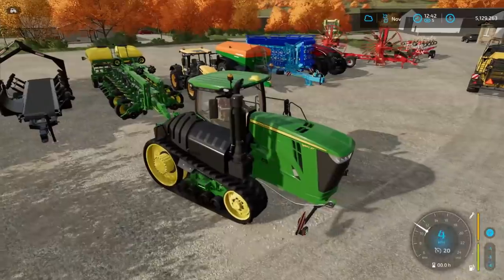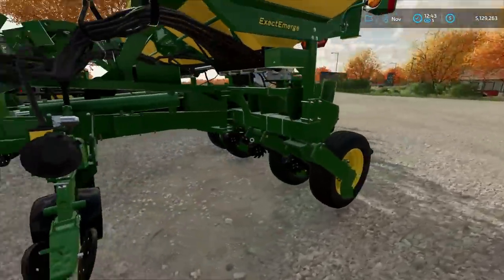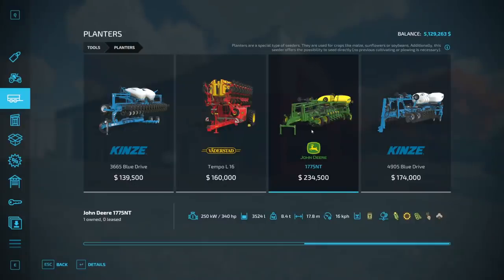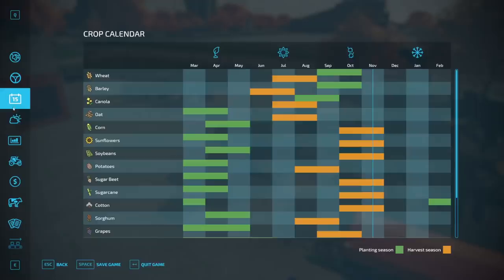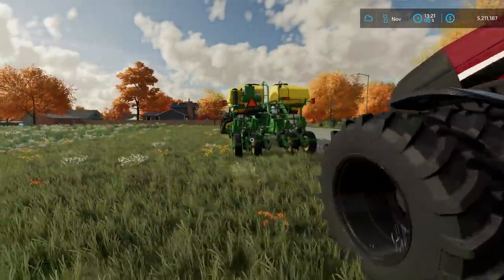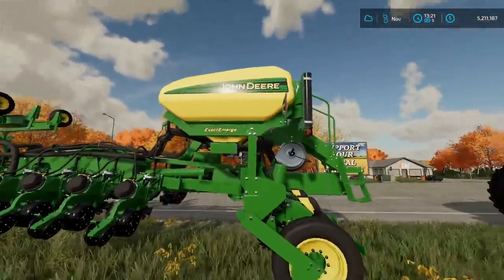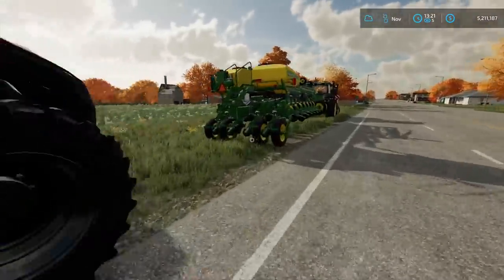Wait — did I buy two cultivators? I don't even remember what I bought. Oh okay, the thing I bought is a cultivator and a seeder mixed in one, so I didn't need to buy the other cultivator. Before I forget I should check what season it is — it's actually almost planting season, so I'm just gonna make sure we have everything set up. We have the cultivator, the seed, the fertilizer, the harvester, and the baler. I guess now we sleep and see if I did this right.